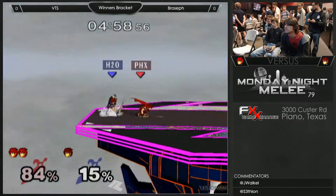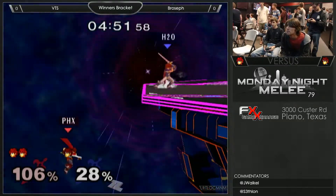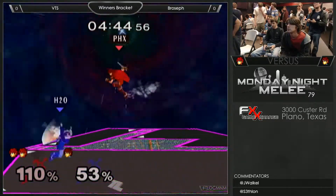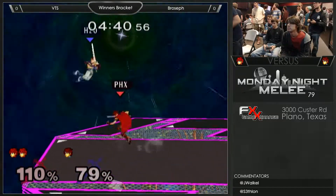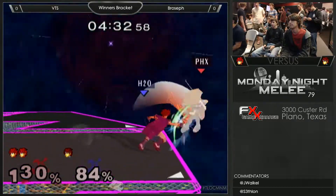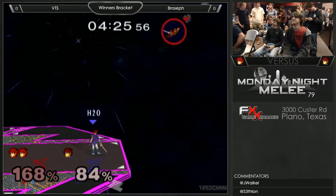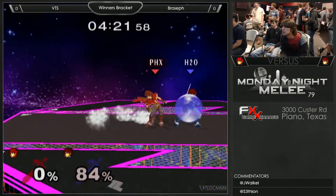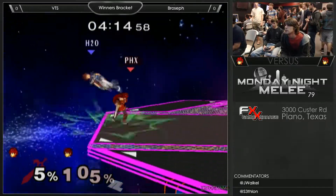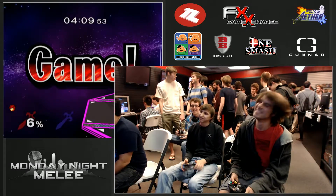Roy has the Marth-esque grab range. Flareblade is actually not good at edgeguarding Roy, because Roy's up B hits so far up and in front of him. You can space far enough back so he can't hit your legs, but then if you just sweetspot the ledge, the Roy with Flareblade will miss. He got away with the shield and then down smash. Nice — it's the weak hit. That's like my favorite forward B hit ever, that or the downward spike with Marth. Really smart — he was waiting for the invincibility to go away. Nice spacing on the f-smash cutting through.